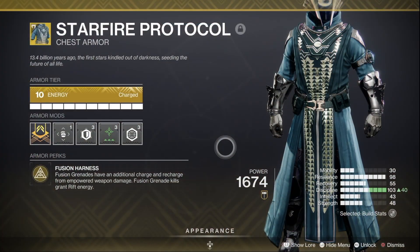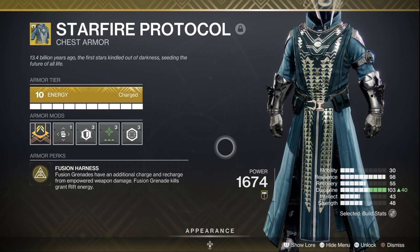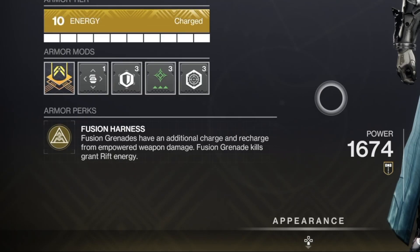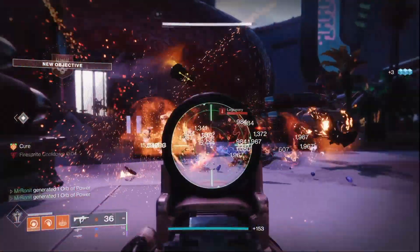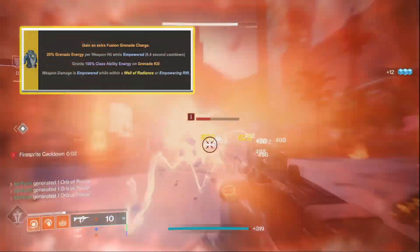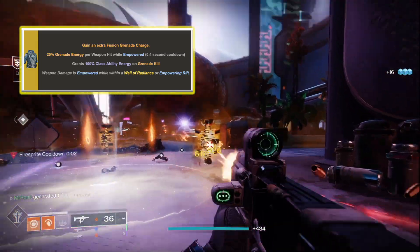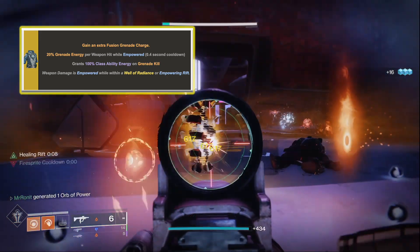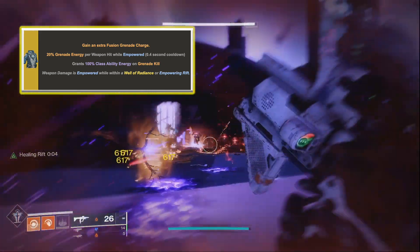At the heart of the build is the warlock exotic chest piece, the Starfire Protocol, which provides an extra fusion grenade charge, and more importantly a grenade kill provides 100% of your rift ability back. I opted to run Healing Rift for more survivability in the legendary campaign, but you can run Empowering Rift which gives you back 20% of your grenade energy per weapon hit while empowered every 0.4 seconds, which is insane for fusion grenade spam.